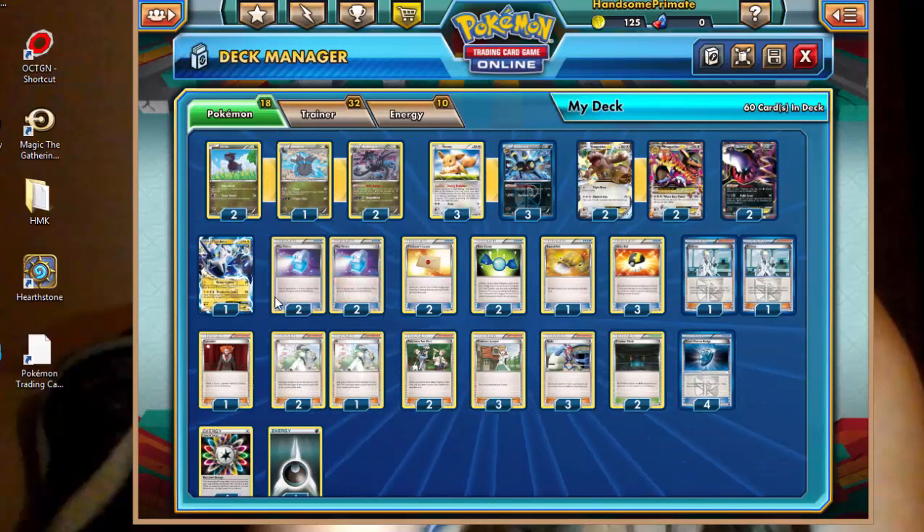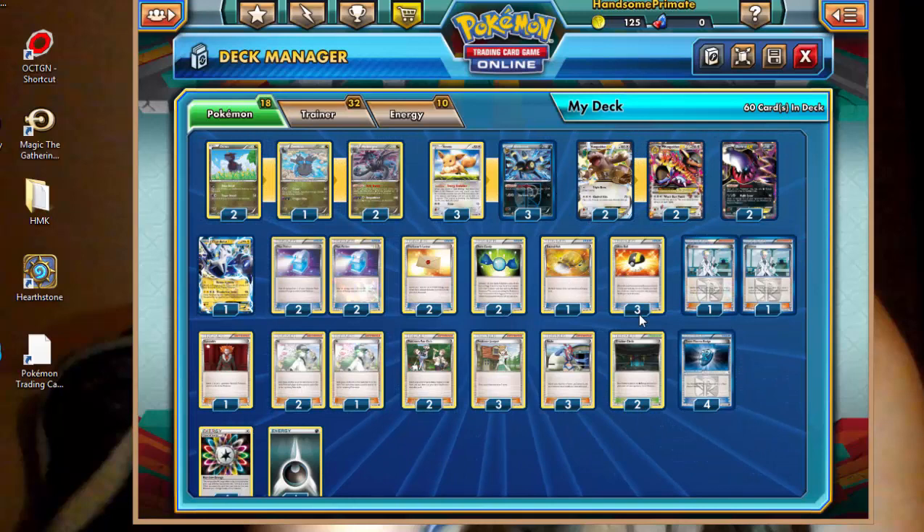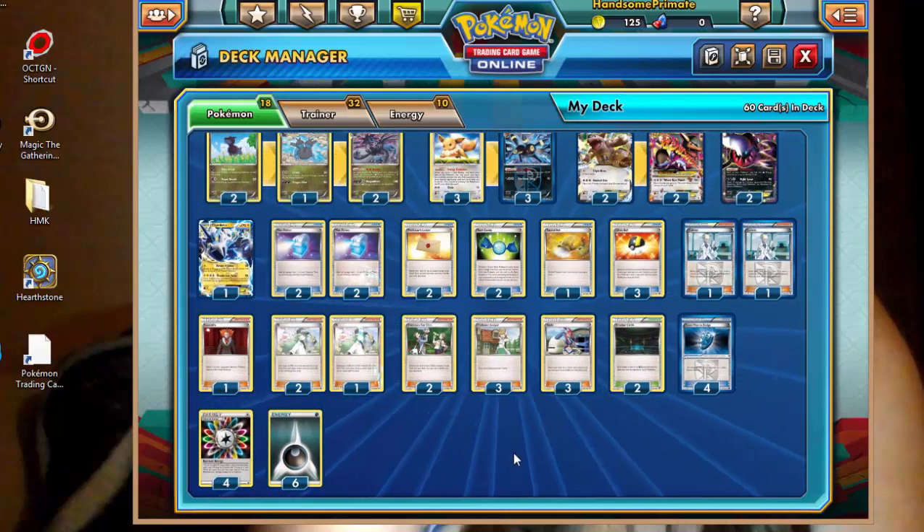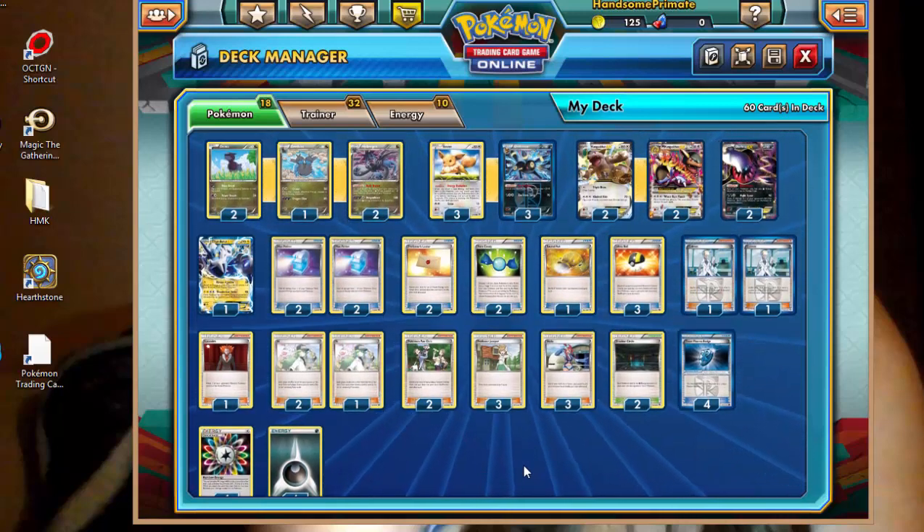So that's the main premise of the deck. Otherwise we're also running four Max Potions, similar to what you'd see in an Aromatisse deck. We've got two Professor's Letter, two Rare Candies to go with our Hydreigon, and I also have one Jolteon-EX just so I can avoid any item lock nonsense. One Sacred Ash, because if we start losing key components — if our Umbreon or Eevee starts getting knocked out early or picked off — we have a way to get those back in. Three Skyla, three Juniper, two Pokemon Fan Club, three N, one Lysandre, and then we've got ten energy total of six basic darkness and four Rainbow Energy, and two Colress as well.